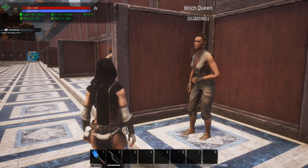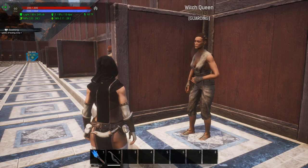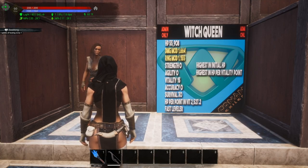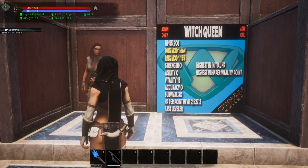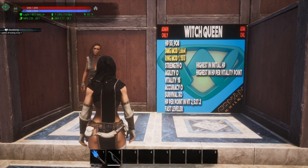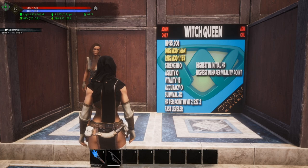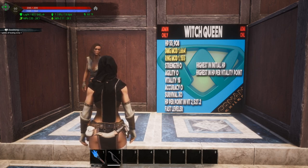Now the Witch Queen is something I wasn't expecting — you can see she's still hunched over. I have leveled her up to 20 and I'll show you the level 20 for the Witch Queen, the Arena Champion, and Latagara, Daughter of Amir. But let's look at what she comes out of the box with. Holy smokes: 55,908 hit points. Her melee modifier is 1.664, ranged modifier is 1.155. Strength zero, agility zero, vitality of 15, accuracy zero, survival of 30. Her hit point gain per point in vitality is 2,527.2, and she is a fast leveler. She has the highest initial hit points and the highest hit points per point in vitality.